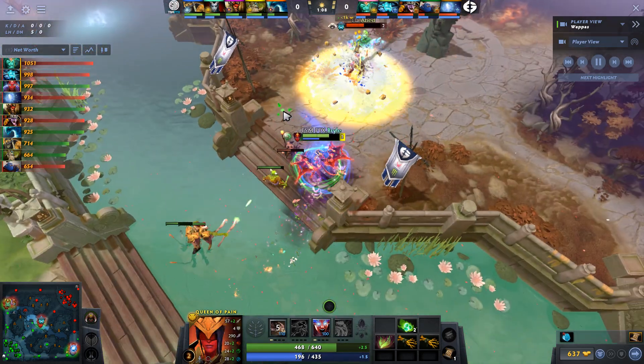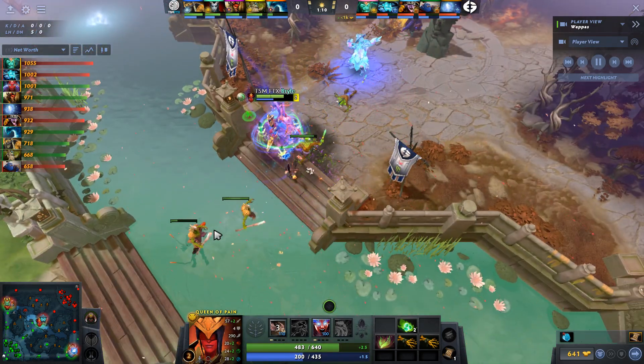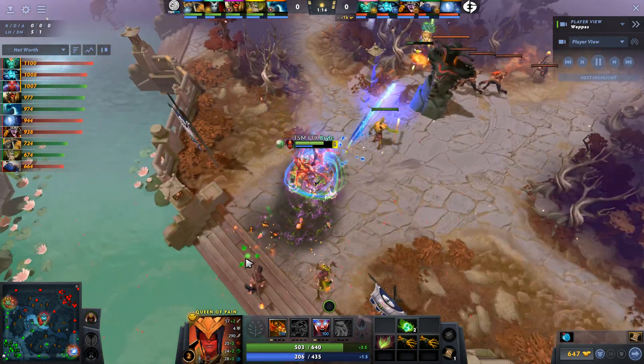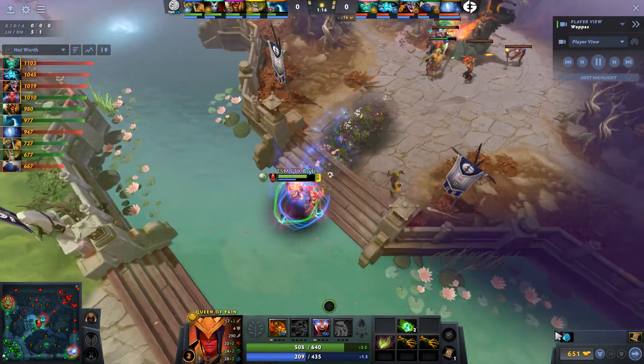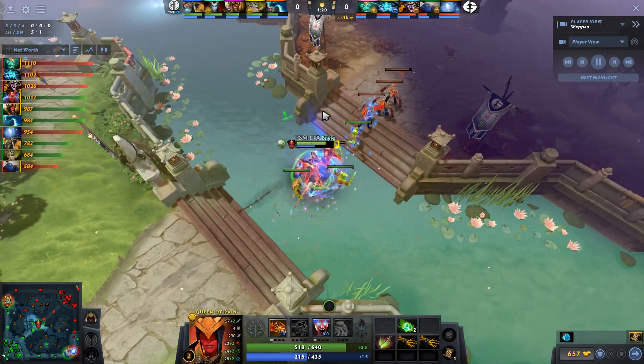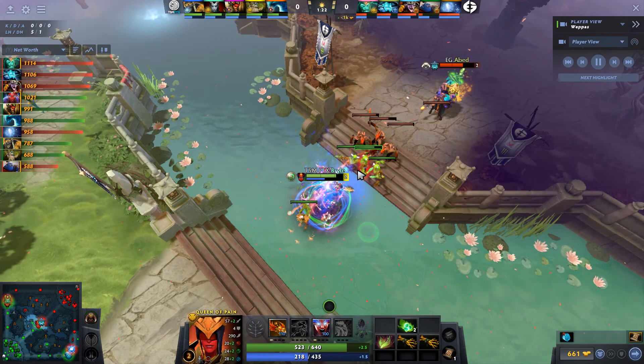It's going to be Wraith King and Jerax on the Ogre versus Moon Meander on Shadow Shaman and Saber Light on the Beastmaster. Shaman is one of the better supports at fighting Ogre head-on, actually. You have a very high damage single target nuke that ignores the armor, and then you have some of the best right-click damage in the game.